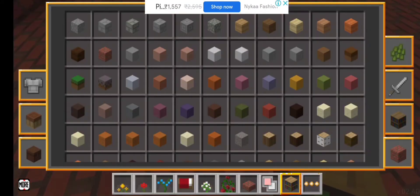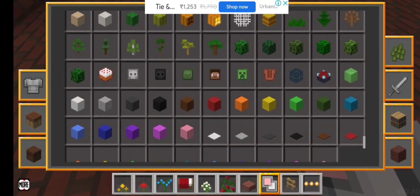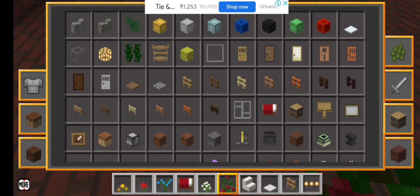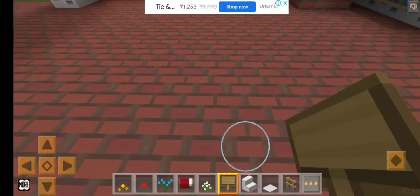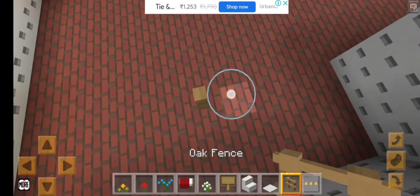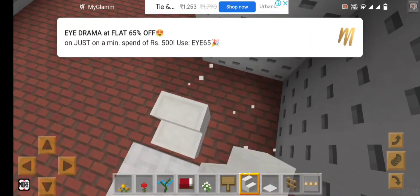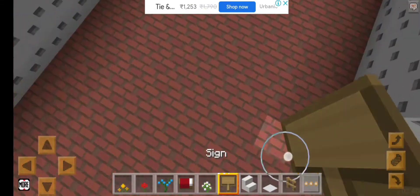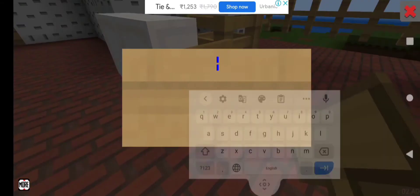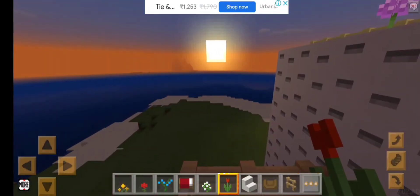I'm gonna make a tea chair and a tea table so I can have some tea and read some books by sitting on the chair. Let's get everything we have — some oak fence — and that's how you make a table. Now let's get the chair. I think we're gonna add a double big chair so two persons can sit on it. Sunset — it's so pretty!